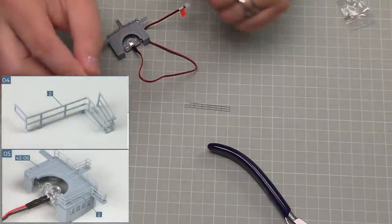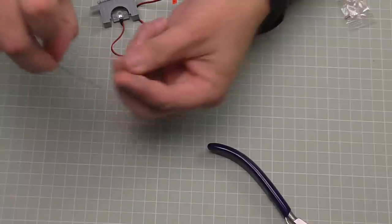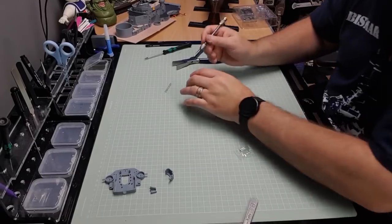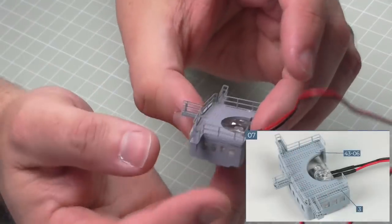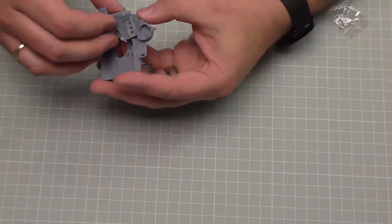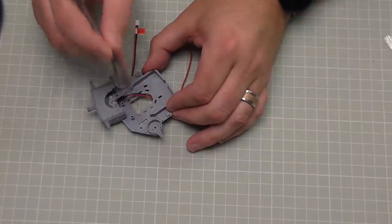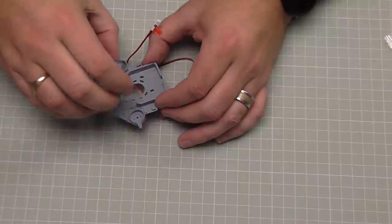We're going to bend the others exactly as seen in the picture - make sure you've got the right side because two pieces look very similar. That's the second one bent, going on this side - drop some glue into the holes and place it in. One side in, then the other side - both sides in. Now put this whole deck onto the base, threading the wire through, then sitting it on top. Put glue into the little points - one this side, one this side, and one at the front - put it back in and hold it in place.